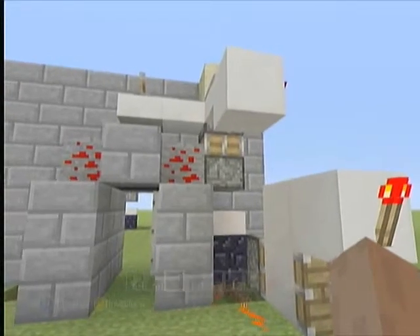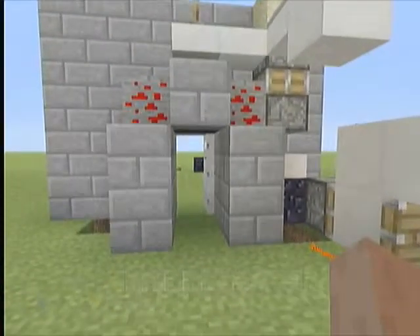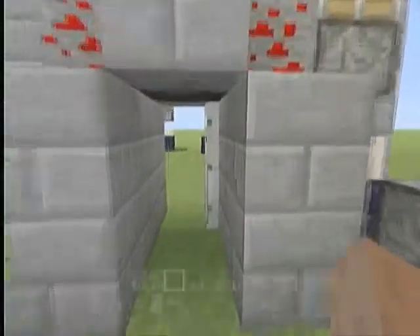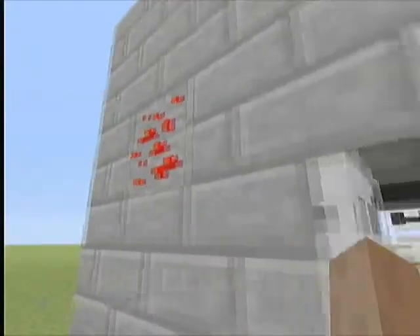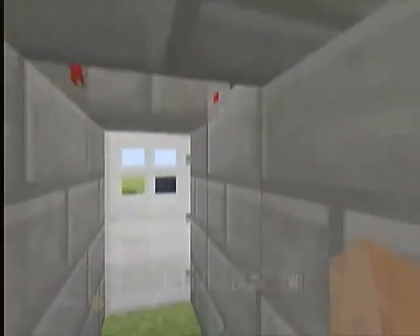Once the glowstone stops glowing — I'm not sure the exact amount of time — the door will close. I also put a switch on another piece of glowstone which is touching the same bud switch. This one's on the inside and there's one on the outside on the opposite side. They're both touching it, so you could come inside and just hit this one — it'll flip the switch using the bud switch up there and close your door.